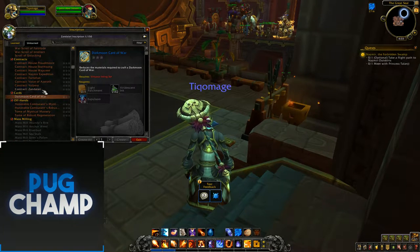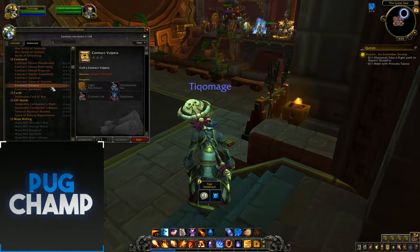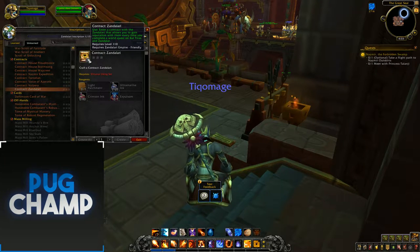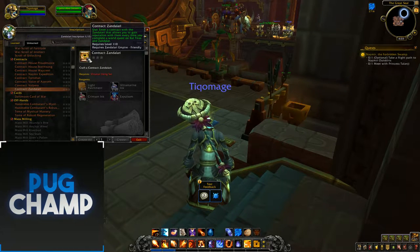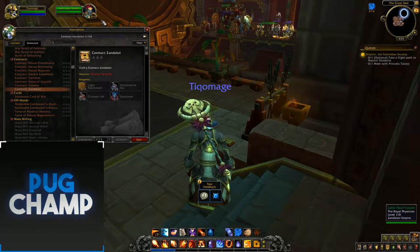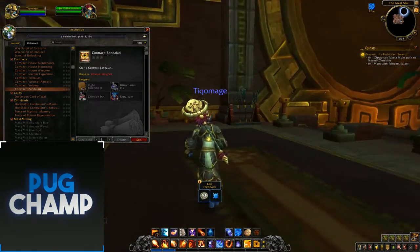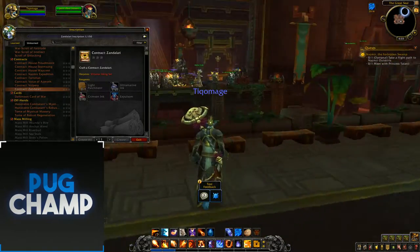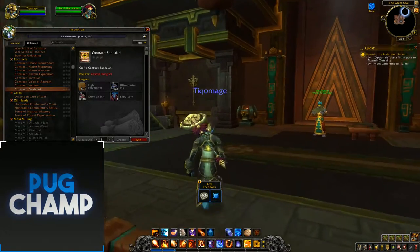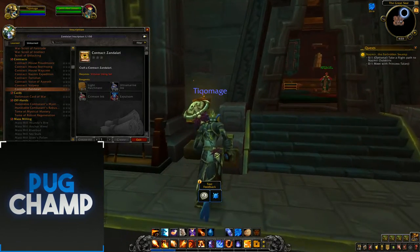One thing I'm most looking forward to is the Contracts. There are Contracts with nearly every single reputation. The way they work is — if you read it — entering a Contract with the Zandalari allows you to gain reputation with them every time you complete a world quest. It's kind of like the rep system where you'd have Tabards and go into a dungeon, and every time you killed a mob it would give you rep with that faction, even if it wasn't that dungeon's faction.